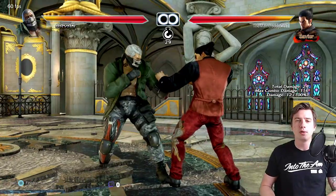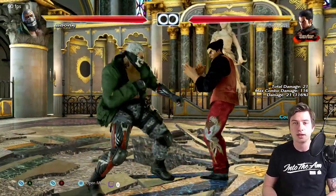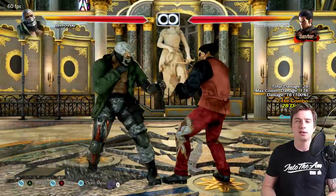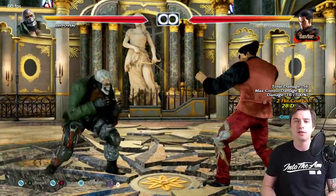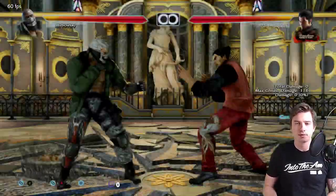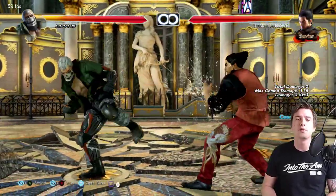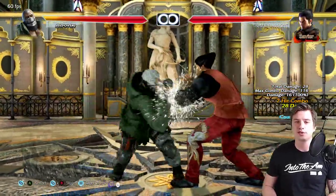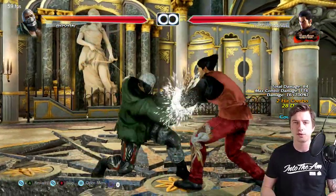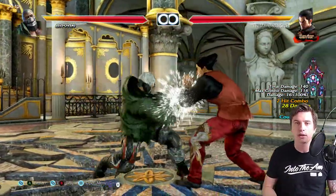Most people let Bryan players get away with down 4,2,3+4 — this is minus 13. Try to punish it. It has some pushback on block, so down 4,4 is a good punish option, and back 1,2 also works. Down 4,4 is a great option here. Find the best punish for your character and don't let them get away with that.